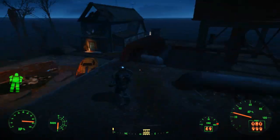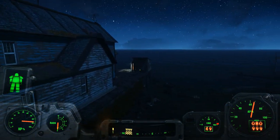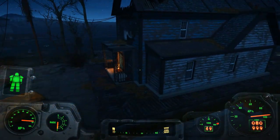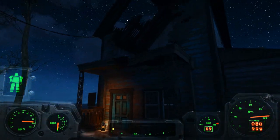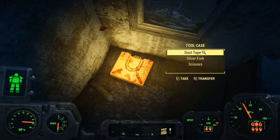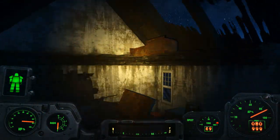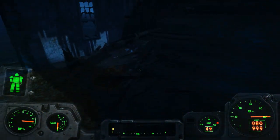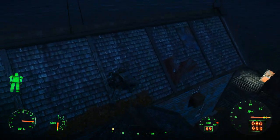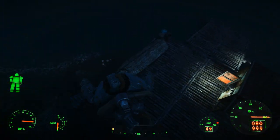I don't know who Casey is. Maybe Casey's key opened that up, or maybe it opened up the safe inside the building. I'm not sure. How am I supposed to get up to this area naturally? There's nothing that would help you out besides, say, a jetpack. Is there a ladder on the back? Nope. Thank you for the eight bottle caps, map designer.